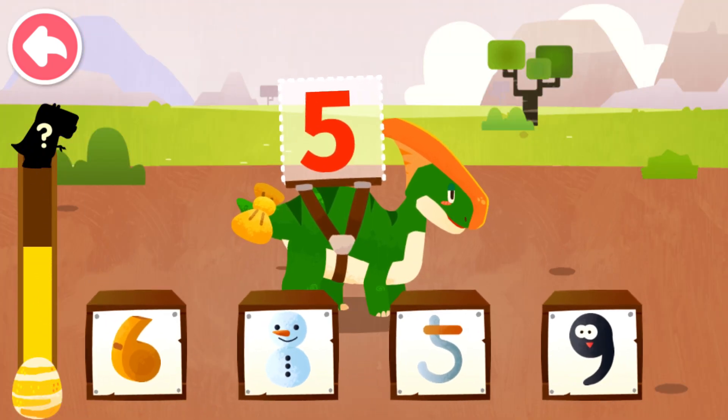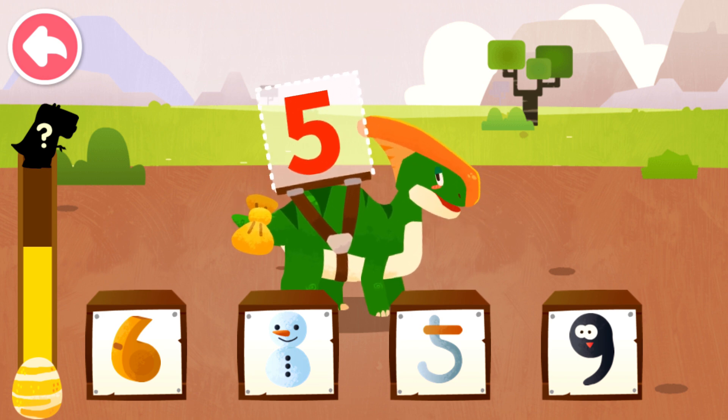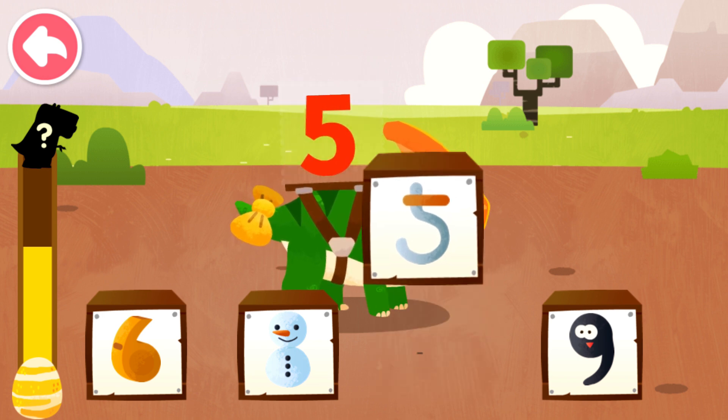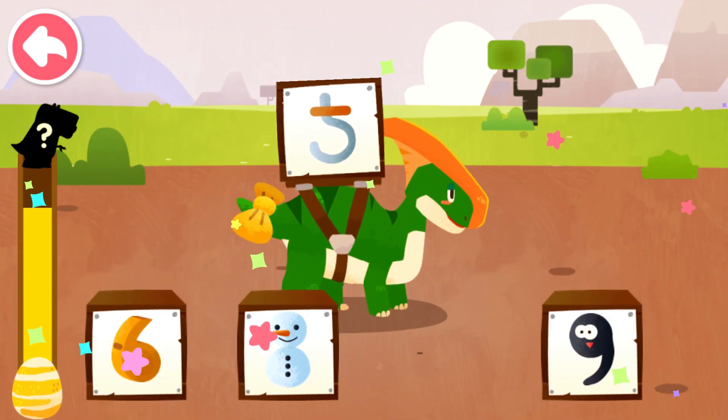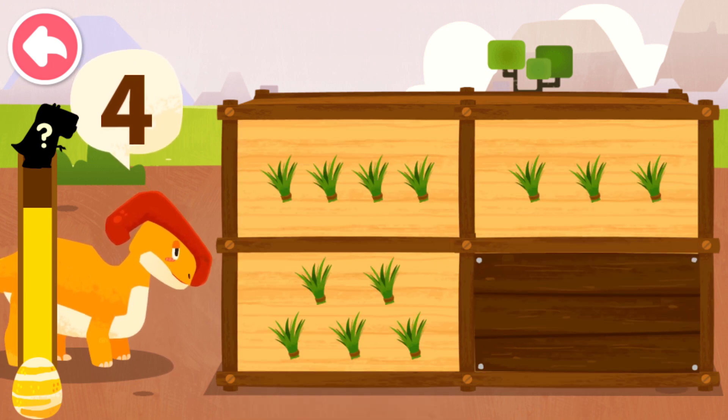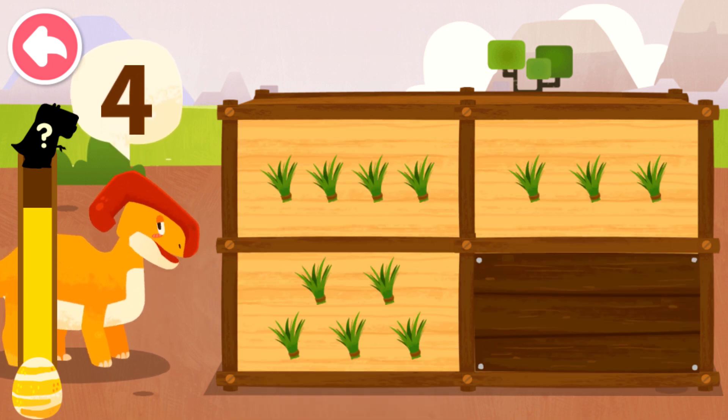Which image most resembles the number on the dinosaur's back? Five — shape of a hook. Go fishing! How many food items does the dinosaur want? Four.